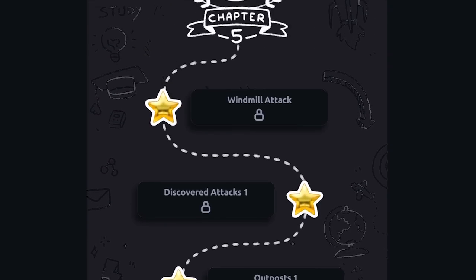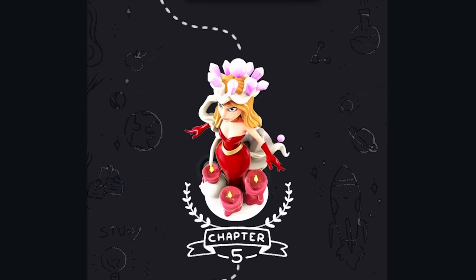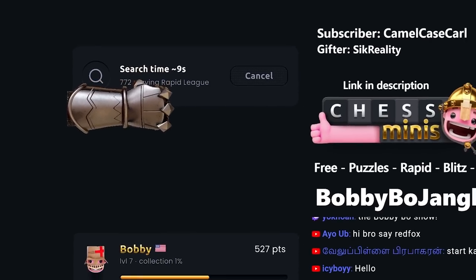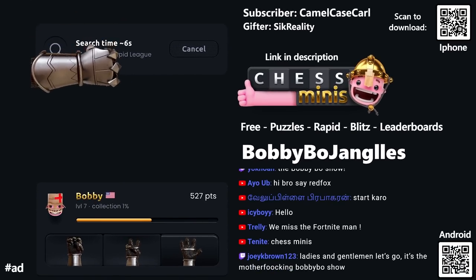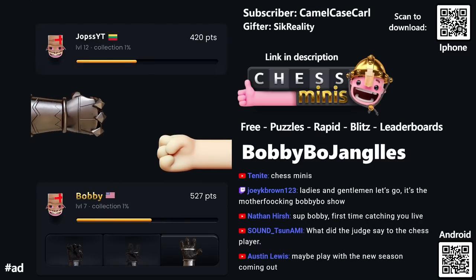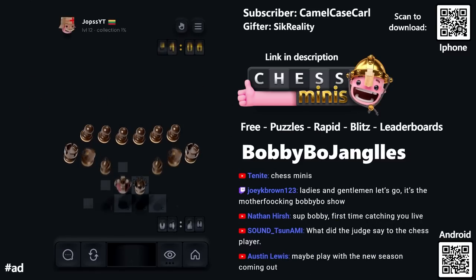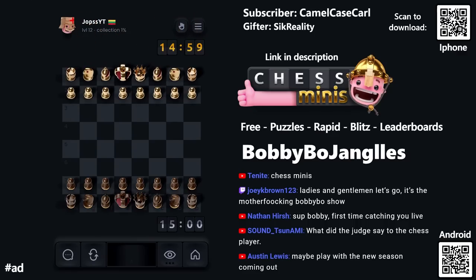We're playing chess today and I'm going to hop right into the first game. The way this chess app works, you start the game by playing rock paper scissors to determine who goes first. I chose paper, they chose scissors, so I lost — I'm playing black. This is called Chess Minis and I'll talk more about it in just a moment.